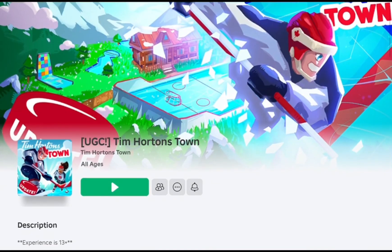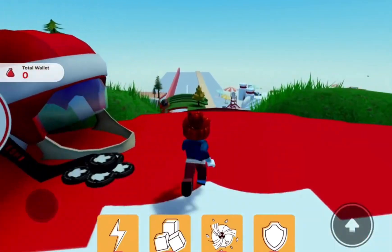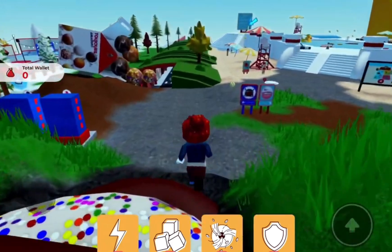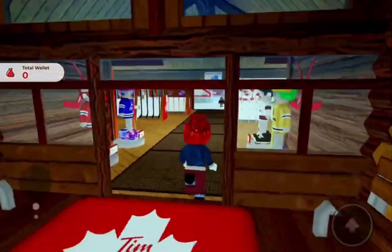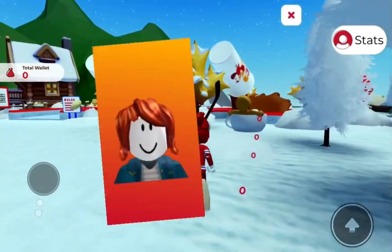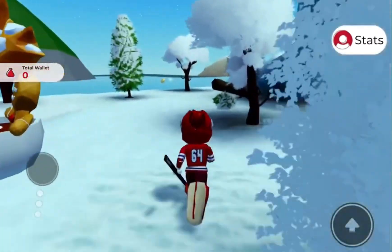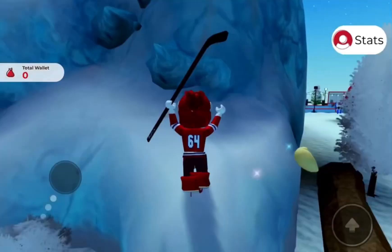Moving on, join Tim's Horton Town. Here is the game and to get the UGC items the requirements are really simple. For the first one you need to collect three coins — follow me and I'll take you where the coins are. Don't worry, it's real and I already got the UGC from my main account so I'm using my alt account.